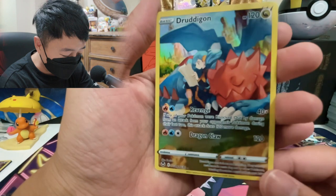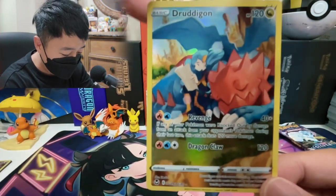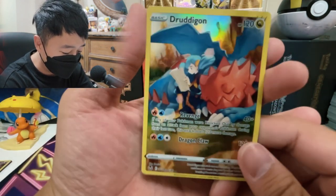Rare Arcanine. But look at that — it's actually such a sick card. I'm really happy about this card. It's a card I've never pulled before. I accidentally dropped it. I got Dragonite — this is definitely going to my binder.